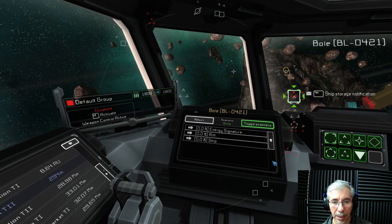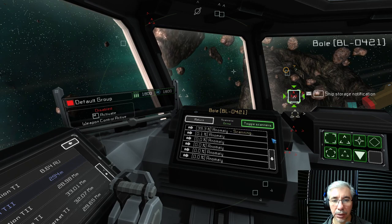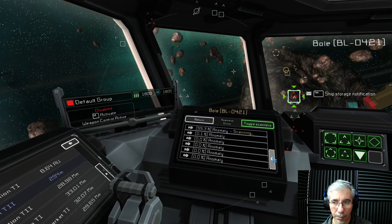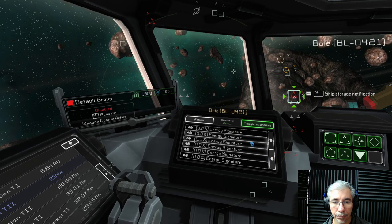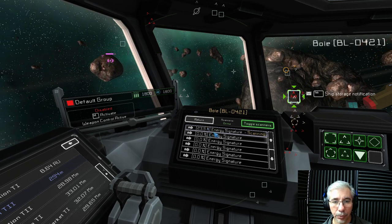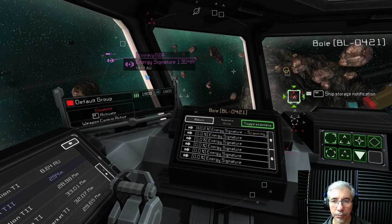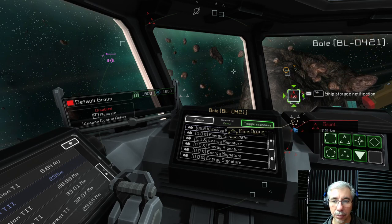We have more signatures now - there's a ship rift energy signature. Let's try scanning some energy signatures. They're not getting closer. Sometimes when you are scanning a signature it pops up in the UI, and here we can see it scanning that energy signature. I don't like that - it's a hunter. They will attack sooner or later.